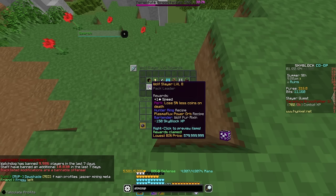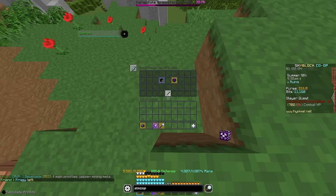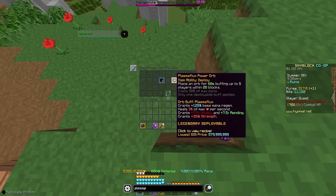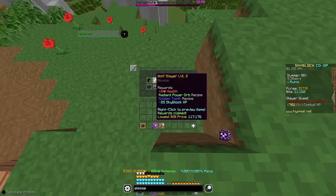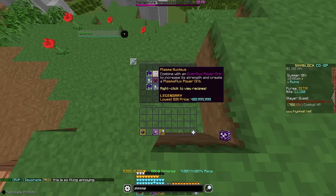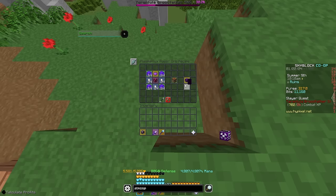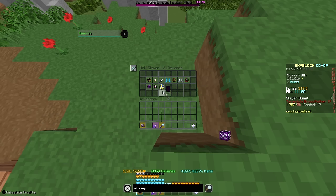Now at level 8, you lose 5% less coins on death — that's pretty useless, hopefully you have a cookie active at all times. You also get the Hunter Ring, which is the upgraded Hunter Talisman, as well as the Plasma Flux Power Orb, which is the final upgrade of the Radiant Power Orb. You upgrade this using something from the darker auction — the Plasma Nucleus, 400 million coins — add that with Overflux, and you get the best Orb in the game. It is very similar to the SOS Flare, they just have some trade-offs.